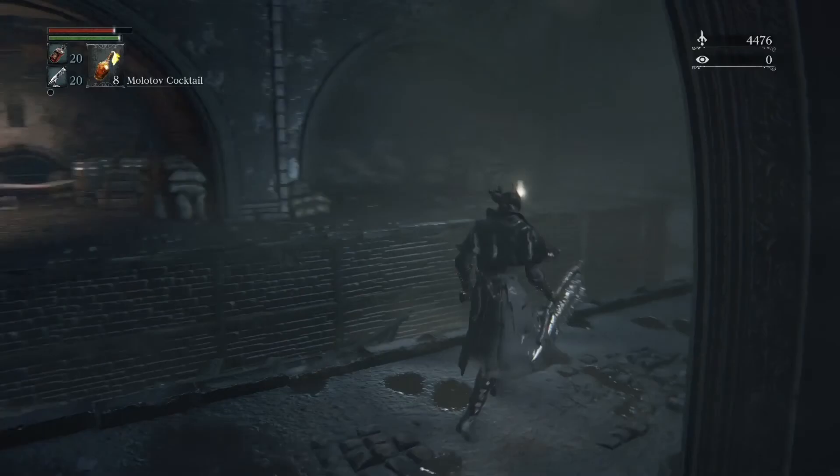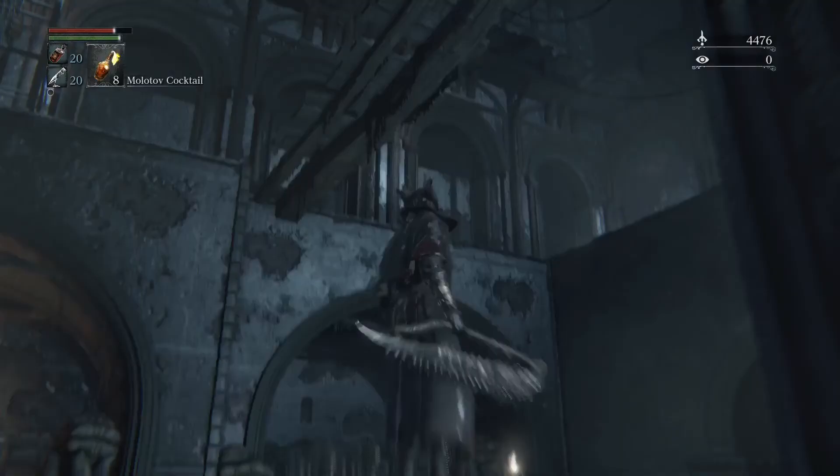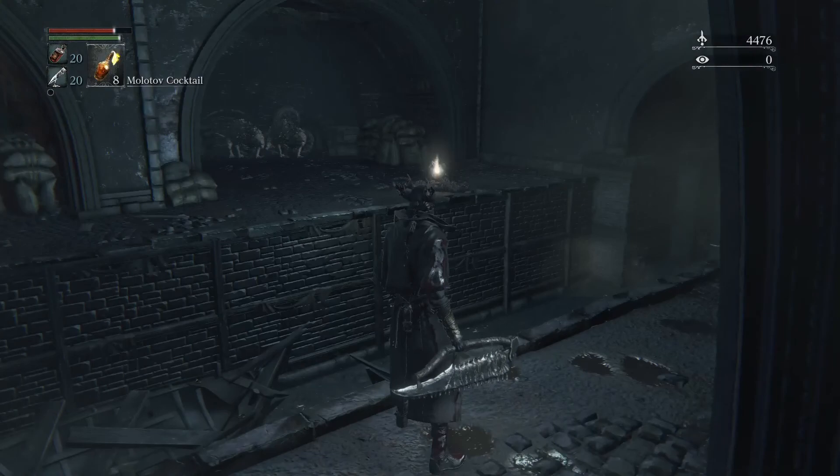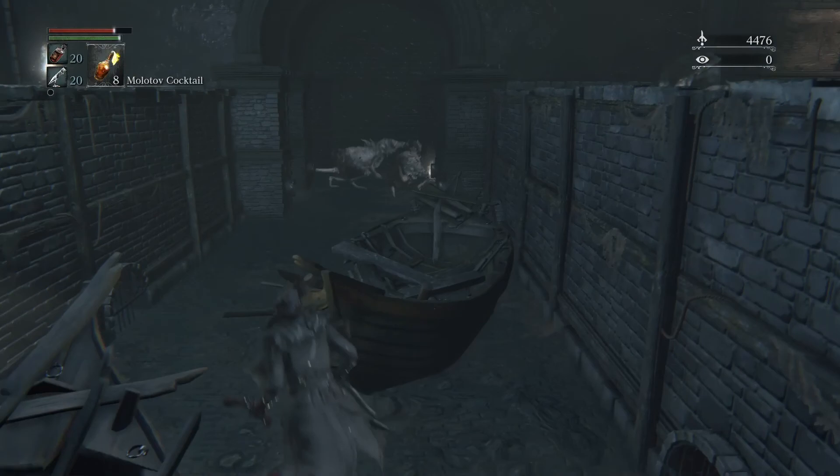Obviously we can't get over there, so there's a ladder out that direction — you can climb up and drop down again to get it. Watch out for rats. Over here there are two rats. We're going to kill them and pick up Madman's Knowledge.